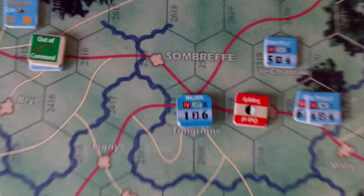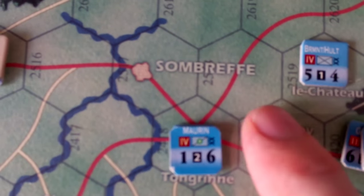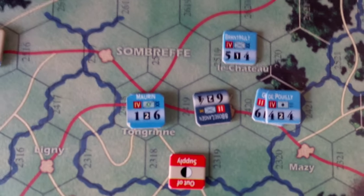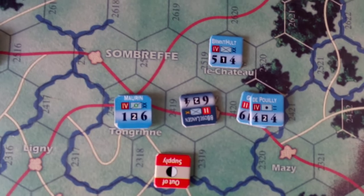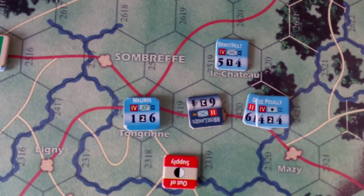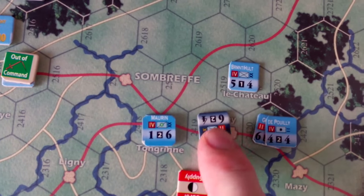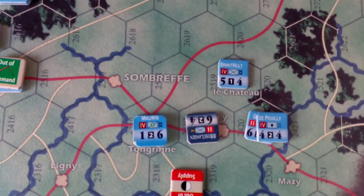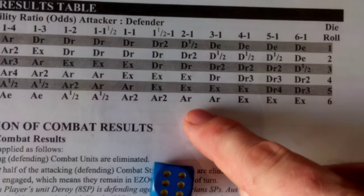This unit is out of supply, which means it's demoralised — it cannot advance after combat and cannot force march. An interesting difference in this game is that defenders can advance after combat. This combat is a plus 50%, so it's 9 against 18. They have him surrounded, and we look on the combat chart — so we have 2 to 1.